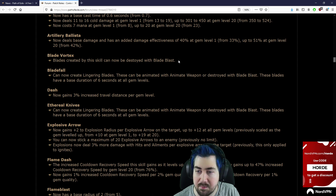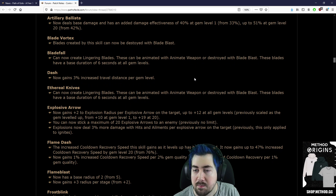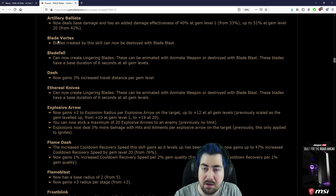Blade Vortex: blades created by this skill can now be destroyed with Blade Blast. Bladfall can now create lingering blades, and these can be animated with Animate Weapon or destroyed with Blade Blast. It would be cool if we could animate from Blade Vortex.